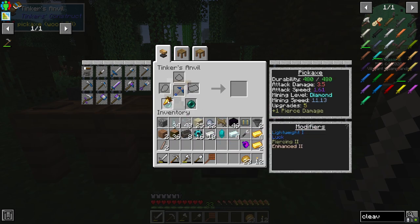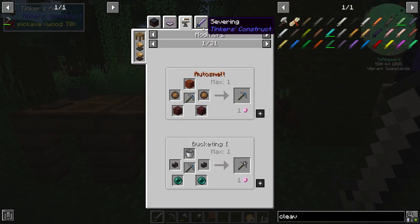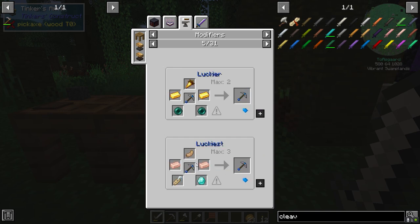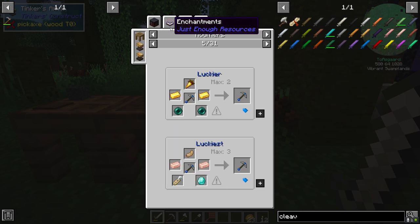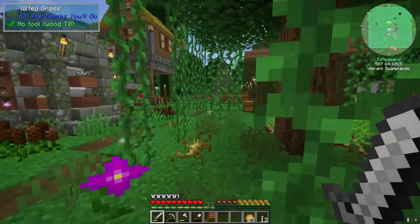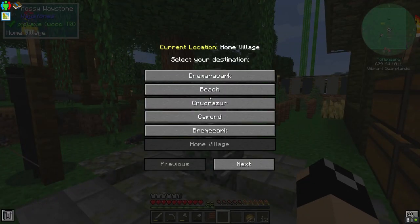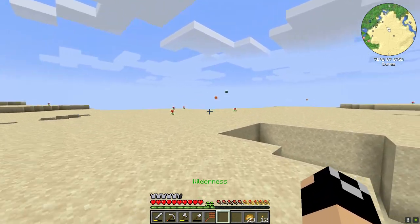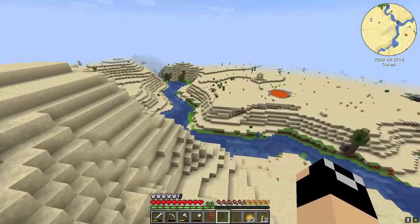Especially getting luckiest on our sword will be quite useful. So there's luckier. And then to get luckiest it is two rabbit's foot — I can maybe hunt them in the desert — a diamond, and a name tag. Can I make these? Name tag might be a problem. Okay, so we need the two rose gold, the diamond, the name tag, and the rabbit's foot. Let's pop over to the desert — I think we can get all of those in the desert itself, hopefully the name tag, because there were two desert temples over here. And we are going to go ahead and check those out. One desert temple is right over here — let me just slip in there and I do want the TNT from here — we're actually going to be using this for our blade, and I'll explain more about that here shortly.